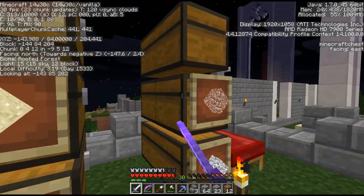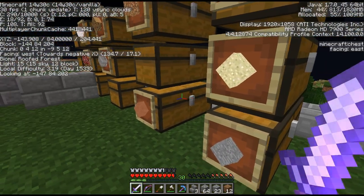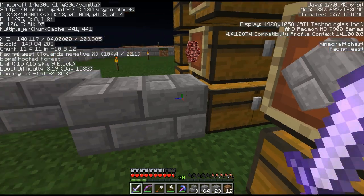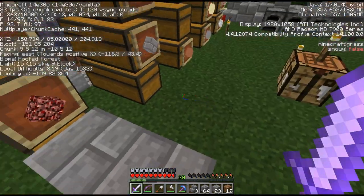Hi guys, we're back. And granite, diorite, and andesite — we need stairs and half slabs in that stuff. Just throwing it out there, that is going to make a massive difference to what we can build.